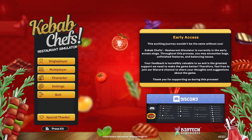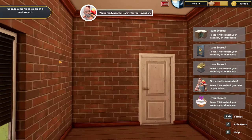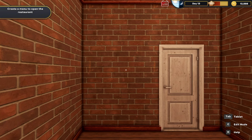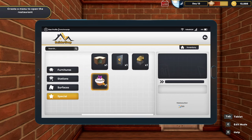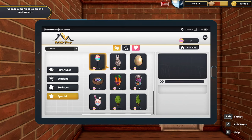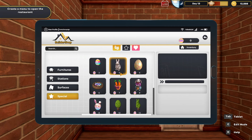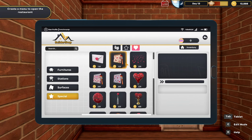Among other things in the Easter event, there's an Easter basket you can set up in your shop that will give you Easter eggs. Some of your customers will pay you in Easter eggs, and then you can use those Easter eggs to get certain decorations — Easter balloons, a bunny, all kinds of fun things.